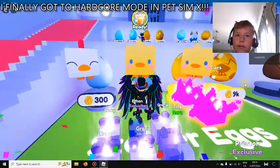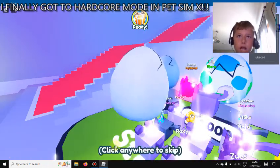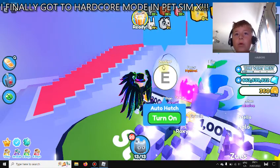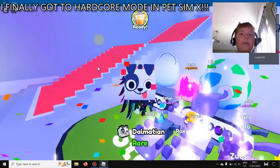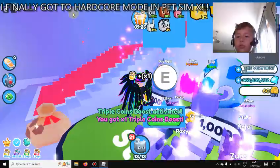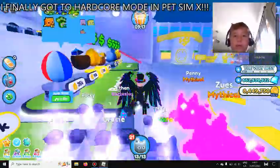We can hatch this twice. We got a bunny - the only one I didn't get out of the first egg in the HC hardcore world is the white bunny. Let's see if we can get it on a second try. No - Dalmatian. Let's redeem this and see how many coins we get. Eight million! I think we can hatch more. Let's go back to the top and get our hoverboard.